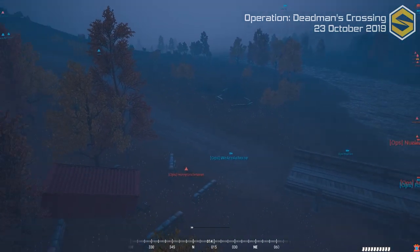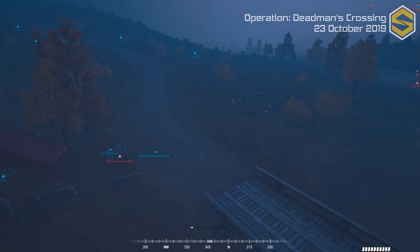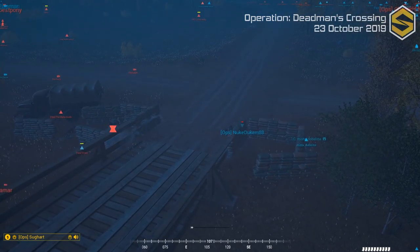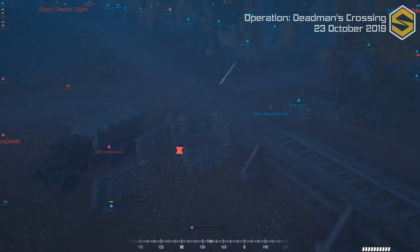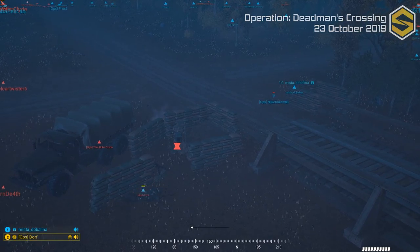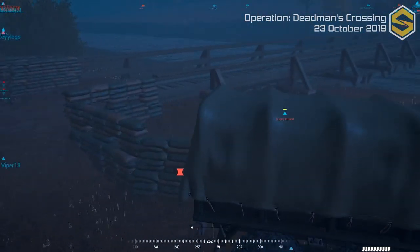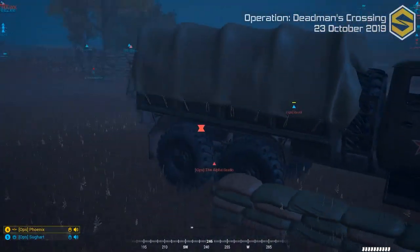Grenades rolling out - looks like it just wiped everyone. GLs also being fired. Uncle Niner is the last one on the west side of the bridge. Root and Alpha Guido still holding the east side of the bridge. Nuke is dead. Mr. Tablina, one of the ammo carriers for US forces, has rolled up in here. Mr. Tablina gets shot up by Alpha Guido through the bottom of the truck - what an absolutely savage position.